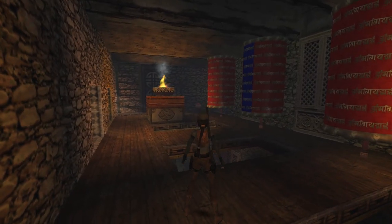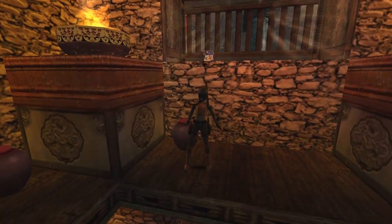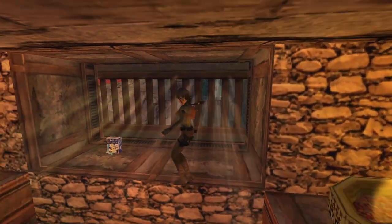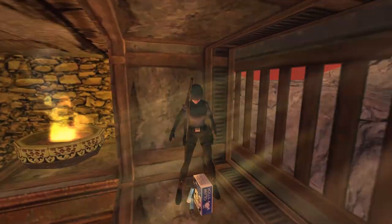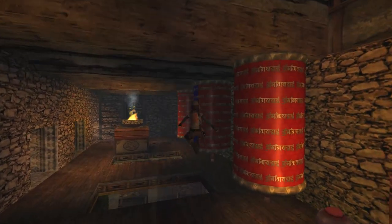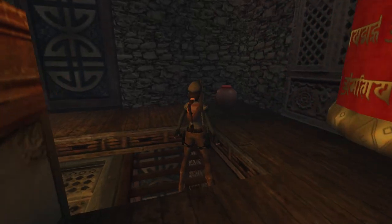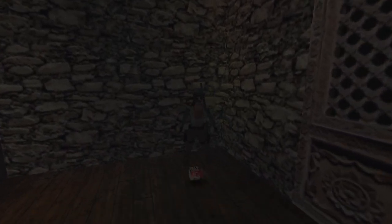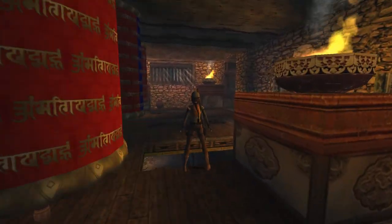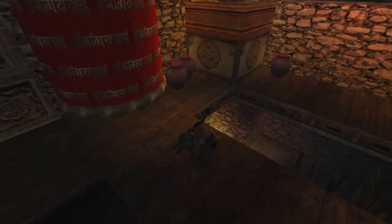Run inside, and we get some ominous music, and a slightly familiar looking area. And if you're getting some nostalgia here, you'll probably remember a very similar room from Ice Palace in Tomb Raider 2. Now given that this package was Tibet themed, I decided to pay a homage to the Tomb Raider 2 version of Tibet. So you may see a couple of similarities, especially in this area. And the outside of this building is very much based on the outside of the Ice Palace building from the Tomb Raider 2 Ice Palace and Catacombs of the Talion levels.